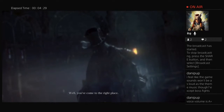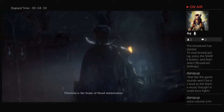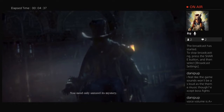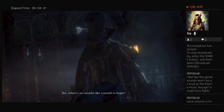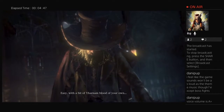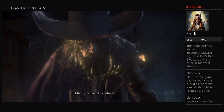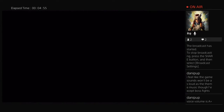Well, you've come to the right place. Yharnam is the home of blood ministration. You need only unravel its mystery. But where's an outsider like yourself to begin? Easy — with a bit of yarn and blood of your own. But first, you'll need a contract.